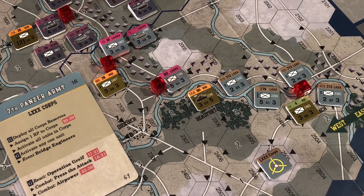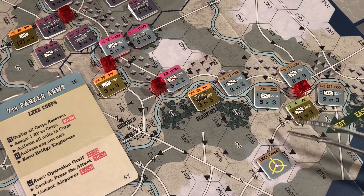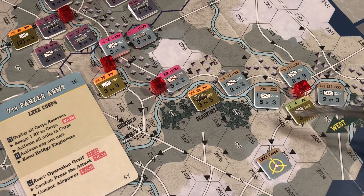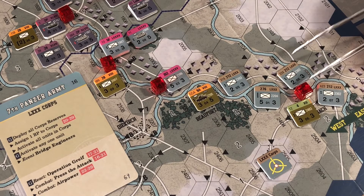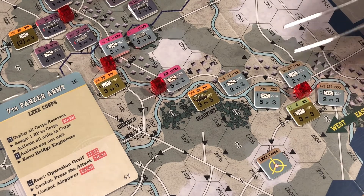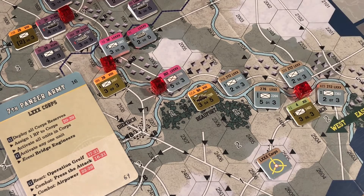This is unit selector number one. He can attack this unit - this is an active unit that can participate, and this is an active unit that can participate. So we've got these three units. No reserves, the support card doesn't show assault coordination. Let's check the situational strength.